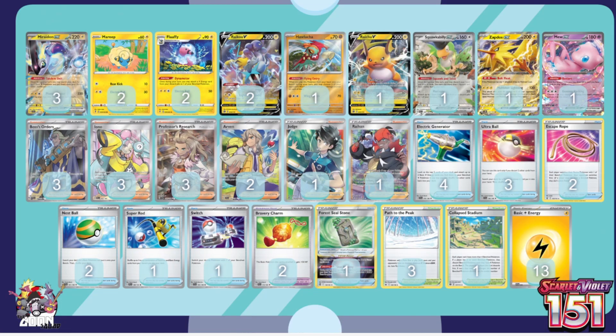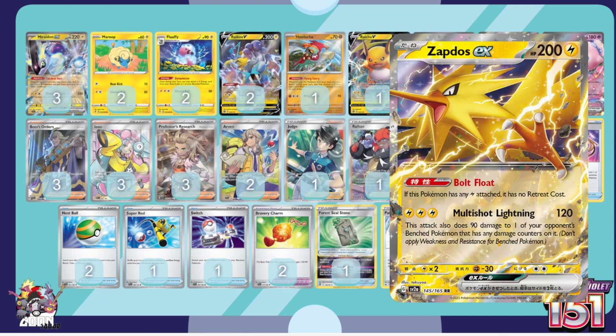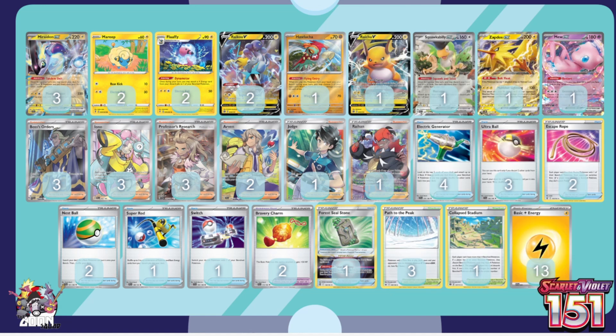Let's jump into the first deck list — the Yokohama winner. Mew ex, this is the new wave. Aptos mimics free retreat with an energy attachment. I didn't change a single card. They have some very strong options: they play the Bravery Charm, they play the switches. It gives you a more seamless line to re-abuse Photon Blaster, Tandem Unit, and Boss's Orders. The list is aggressive. This is where I'm starting going forward, and I'm going to test the crap out of it once Mew is legal.